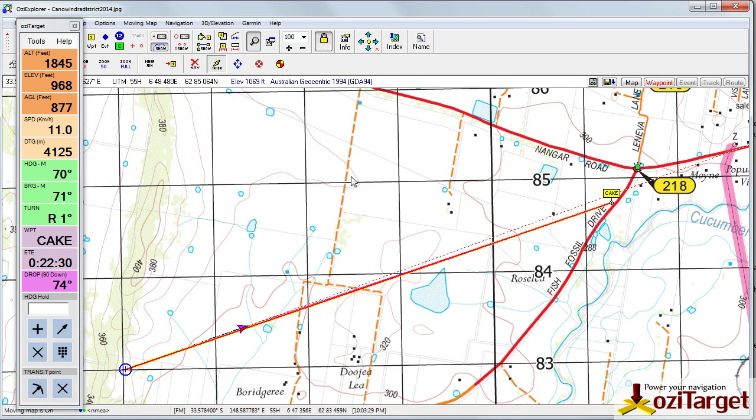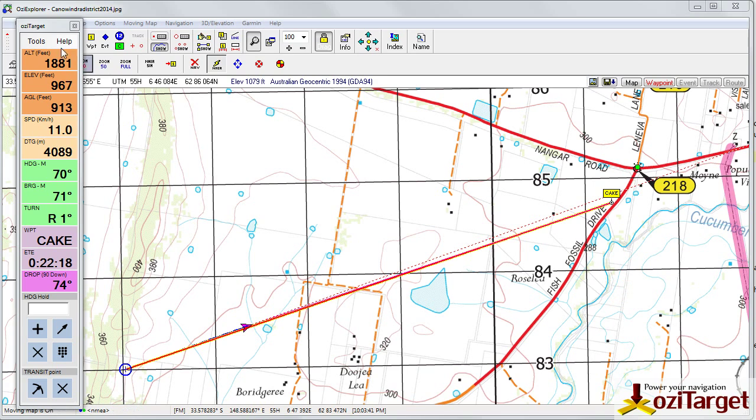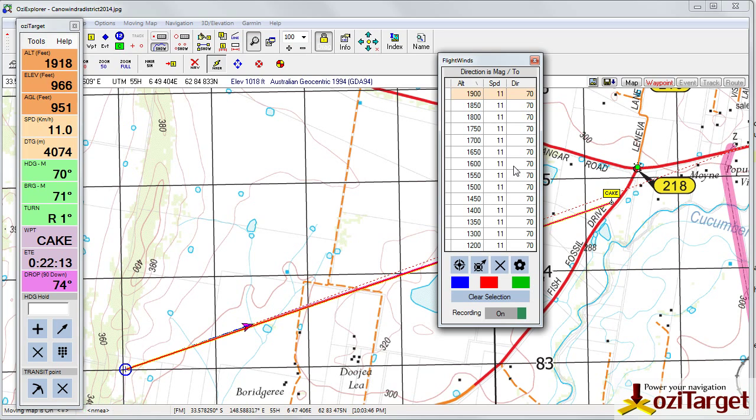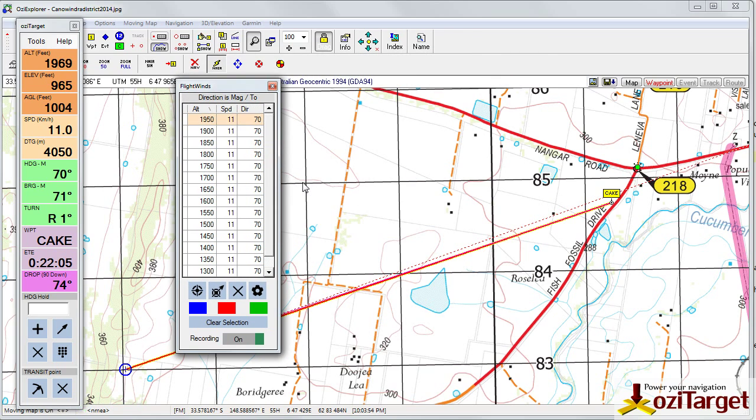Next we're going to look at FlightWinds start and stop. I've got the simulator going here with the altitude simulator running — we're climbing at 400 feet per minute. FlightWinds is recording flight winds data. We've now got a toggle at the bottom for turning recording on and off. So if you're going to do a particularly vigorous climb, you can turn recording off momentarily and it will ignore that data so you don't mess up your stream of data with a descent or a climb.